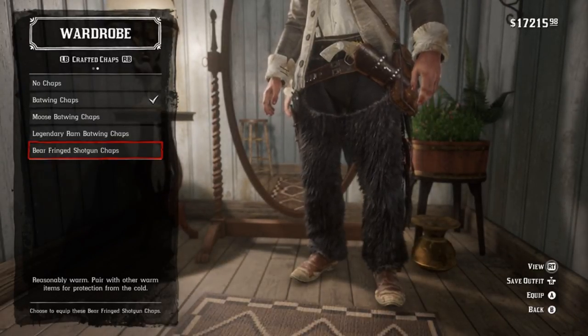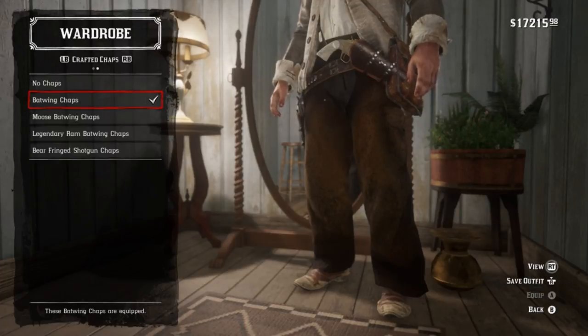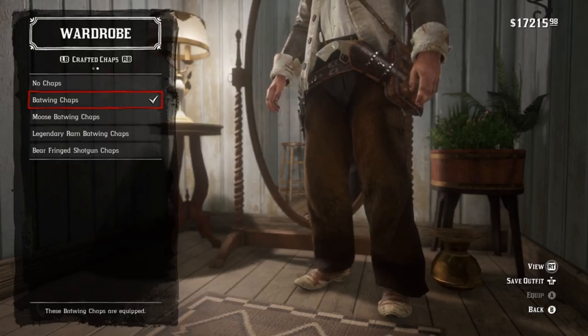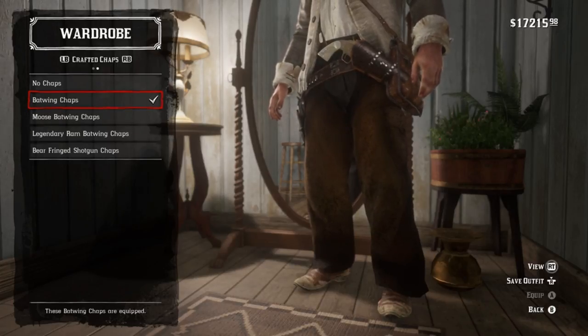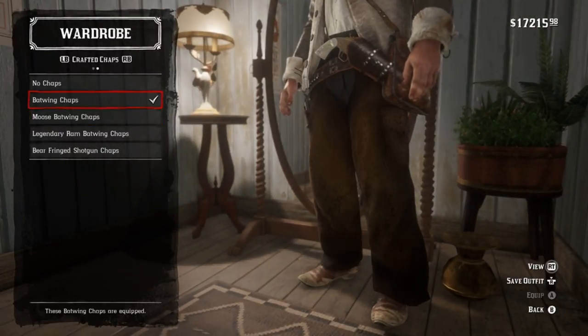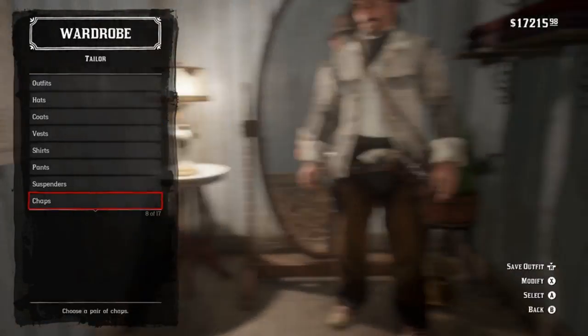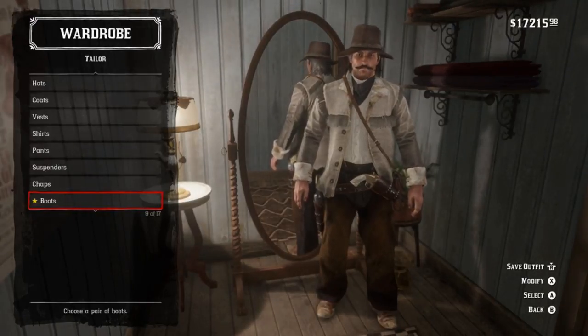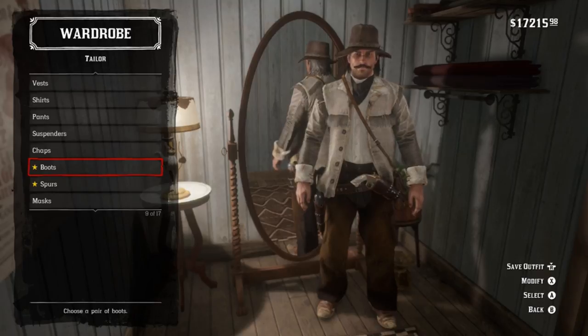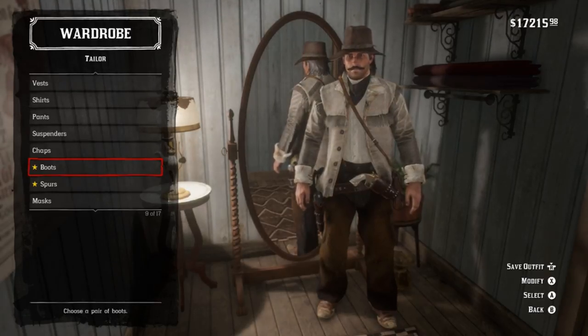The bear fringe chaps are well furred but come in black and don't quite work. There's another pair of bat wing chaps you get from hunting and getting a perfect bear pelt — I sadly don't have them but I can recommend them. The moose bat wing chaps aren't bad either, but just the regular bat wing chaps have my vote.